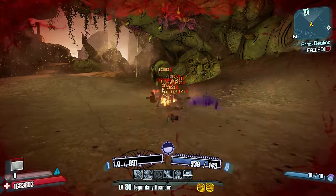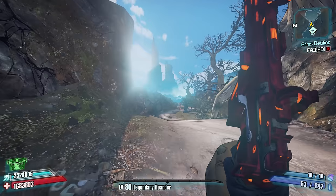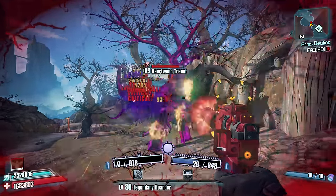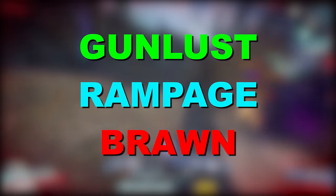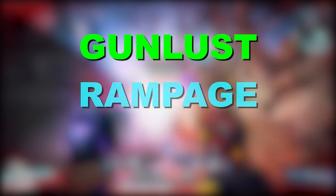Let's go ahead and get started by going over the skill tree and then work our way from there. While Salvador's skill tree can appear to be somewhat intimidating at first glance, the important thing to know is that Gunlust helps to improve damage, Rampage is great for boosting Gunzerking's abilities, and Brawn is good for improving your defense. We won't need quite as much investment in Brawn for reasons I'll get into later, but for now we'll mainly focus on both Gunlust and Rampage.